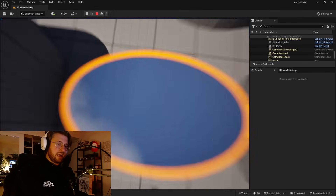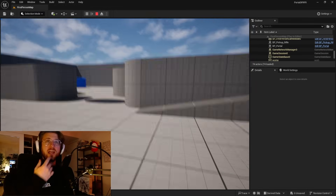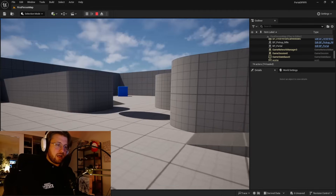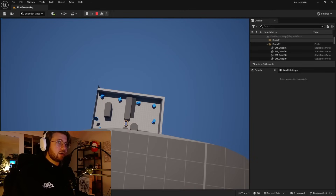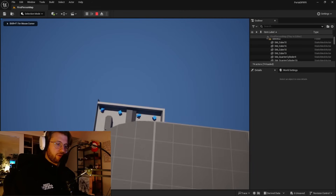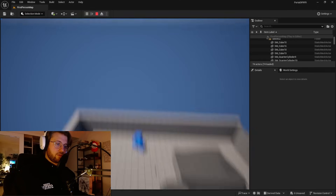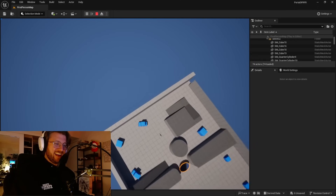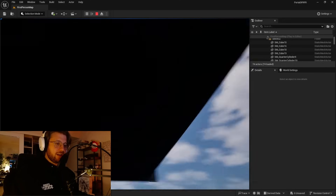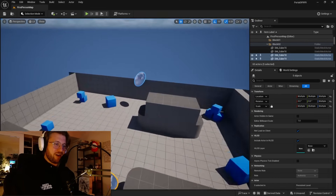Holy crap. Wait, can I land it? I'm genuinely smiling. We are considerably higher. I'm gonna jump off now. Oh my God — oh no. I guess I landed in the kill zone. But whoa, that is so fun. I can't believe that works.